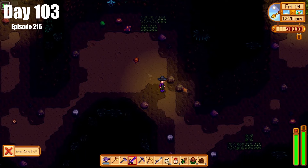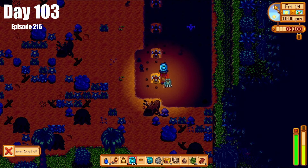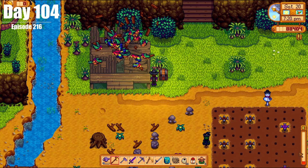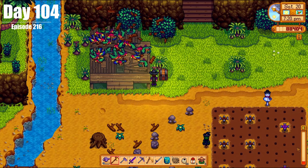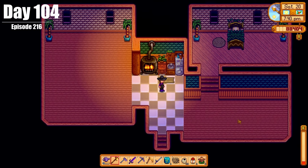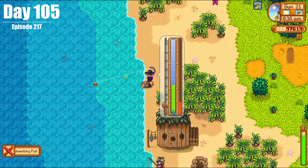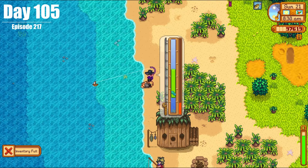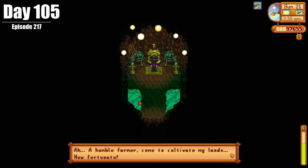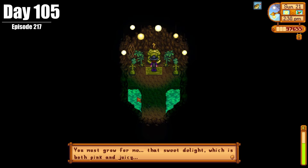We also finished Dougie's Monster Slayer goal and went to Ginger Island to plant over 100 ancient fruits. On Day 104, we went to Ginger Island and repaired the farmhouse — now we've got somewhere to sleep on Ginger Island and don't need to go home all the time. We also found several walnuts. On Day 105, we went fishing for the octopus again, missing twice, and unlocked the Frog on Ginger Island who wants us to plant some melons.